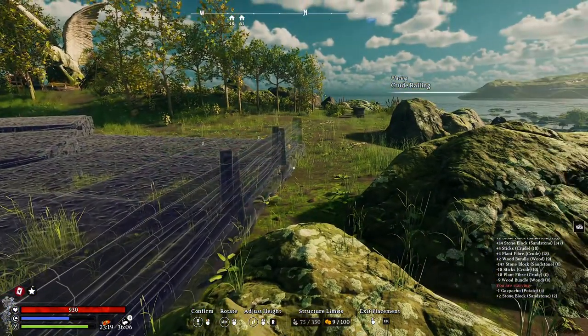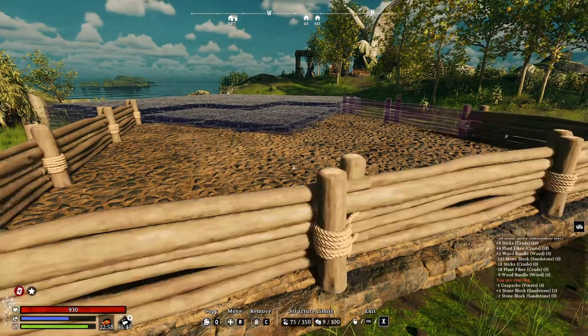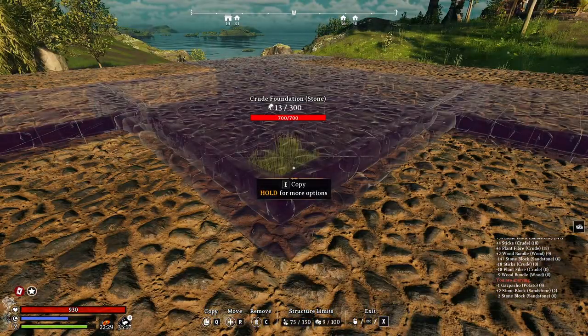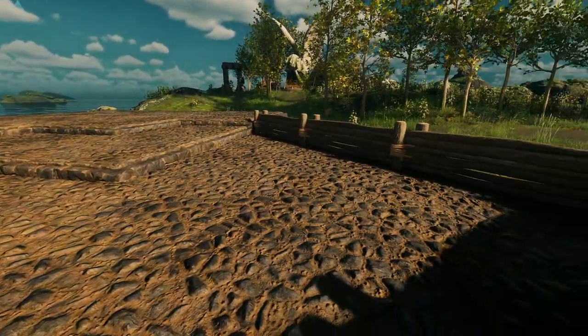We may as well put down some wood railings — let's pop all three. This looks pretty good. Let's continue with the main building.